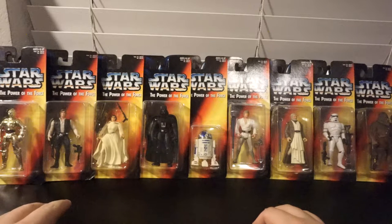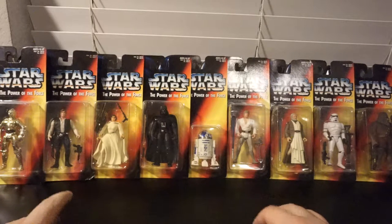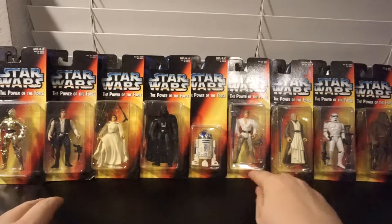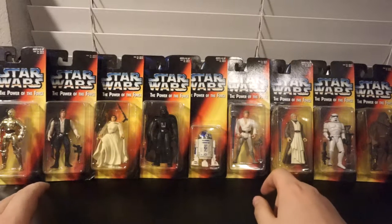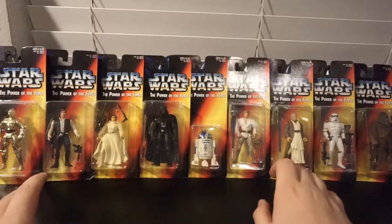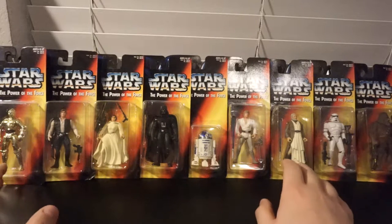One thing I want to point out that kind of sucks about the red cards — and it got fixed halfway through the green cards, which are the follow-up to these, basically the same card design but with a green stripe — they have no little stand on the bottom of the figures, so they can't stand up on their own. Pretty much every single issue of Star Wars figure has been able to do that since then.